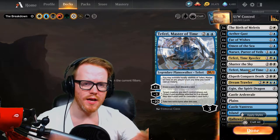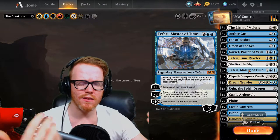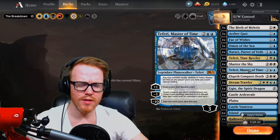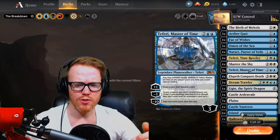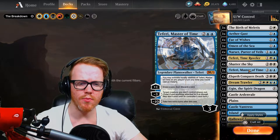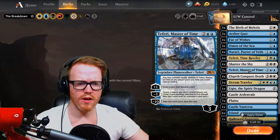Teferi, Master of Time is the new Planeswalker from M21. Very solid for a control deck — it's four mana with three loyalty and plays well into the curve. It allows us to draw a card and discard a card, so if something doesn't answer our opponent's deck we can ditch it. We can minus three and phase out a creature until its controller's next turn, or minus ten to take two extra turns. The ability to draw and discard on both our turn and our opponent's turn lets us dig for answers quickly and build up loyalty fast.